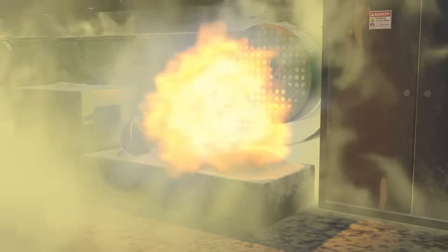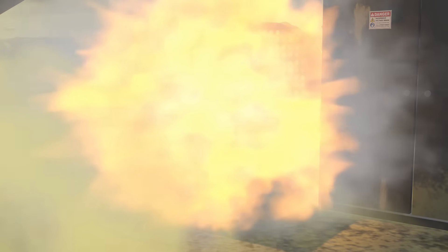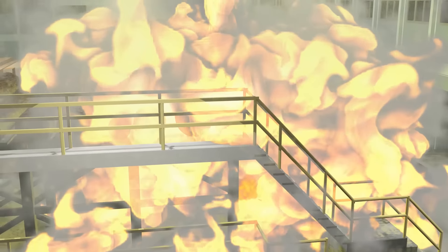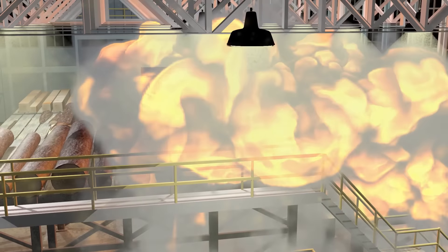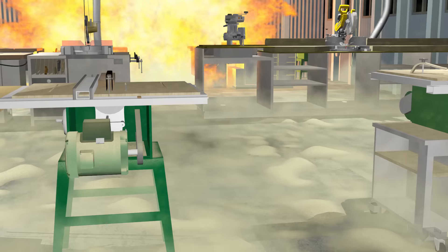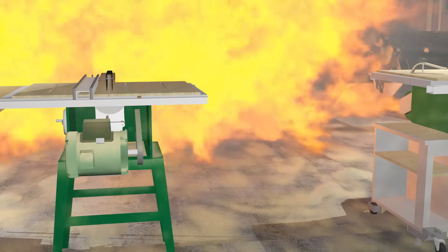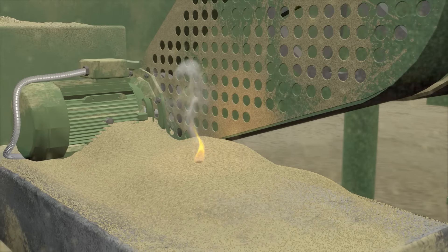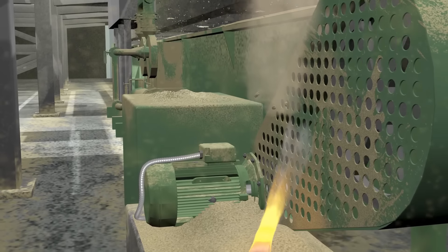This process causes an explosive fireball moving faster and farther as it builds. The fireball will travel outward, catching and igniting everything in its path. Each consecutive explosion, although fractions of a second apart, amplifies the magnitude of the fireball — exponentially gaining strength, size and power as it travels through an enclosed area. In a wood manufacturing plant where these conditions are present, the destructive power is potentially enormous.